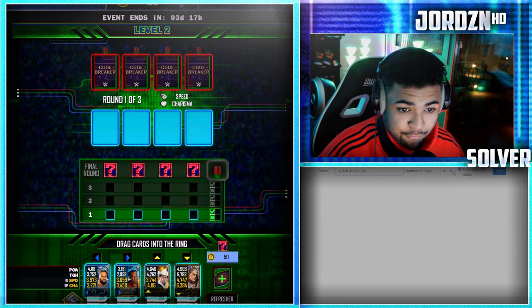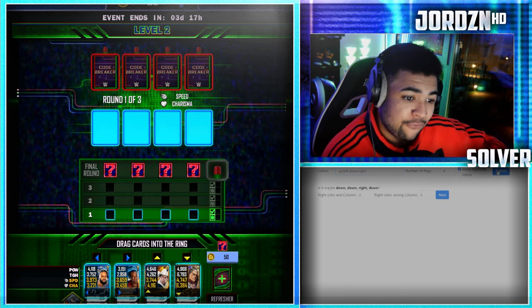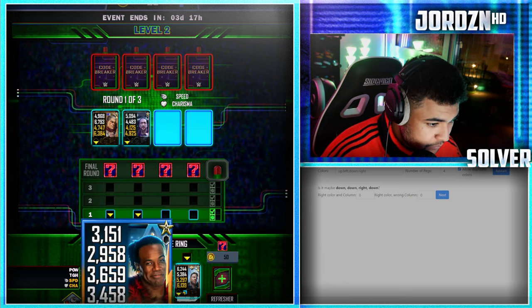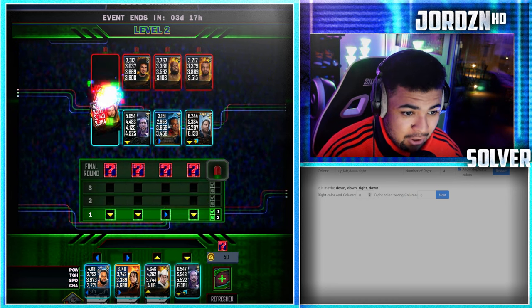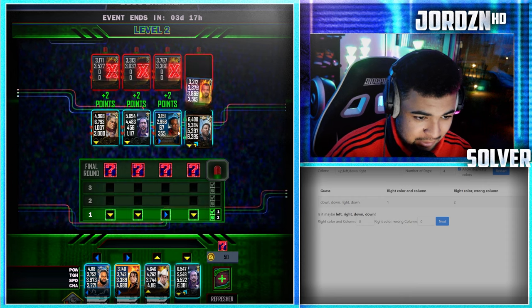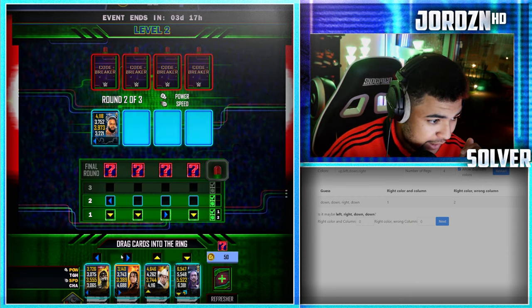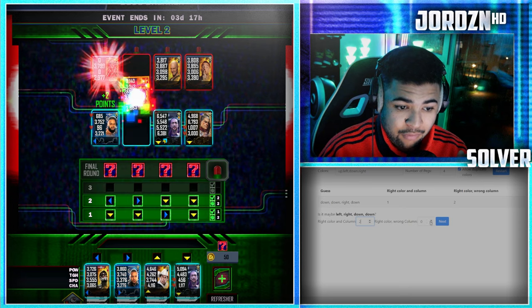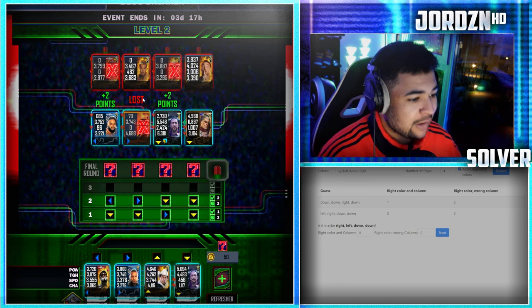Set the number of pegs with no allowed duplicates, because that's what happens in Code Breaker, then hit Start. It suggests a variation — double down, right, down — so we try that. It comes back as one right color right column, two right color wrong column. Hit Next. Now it's suggesting left, right, double down. We try that next — left, right, double down — and it comes back two and two.